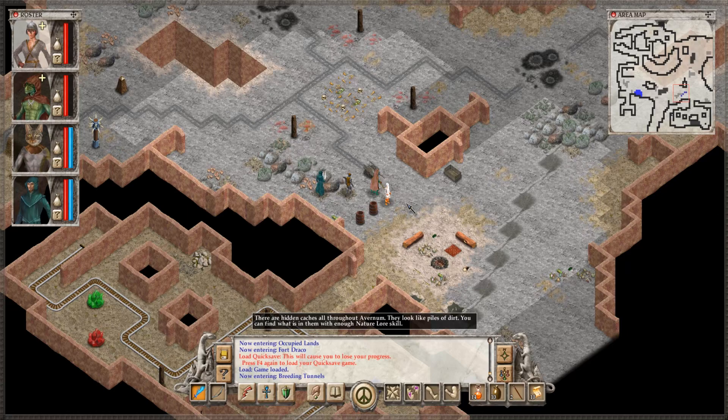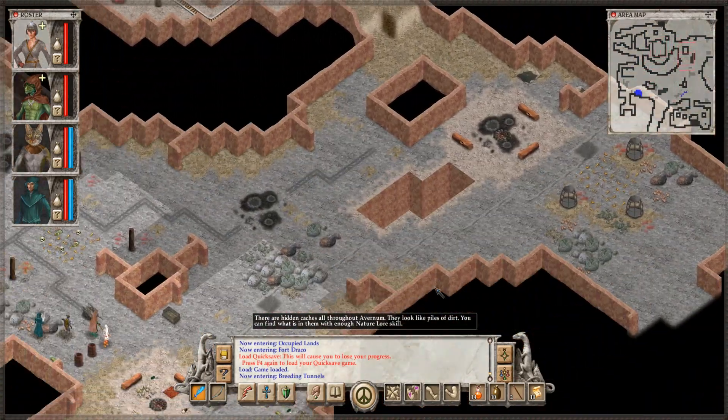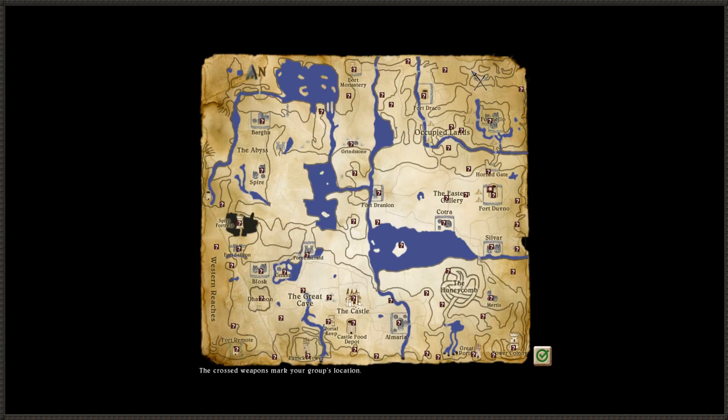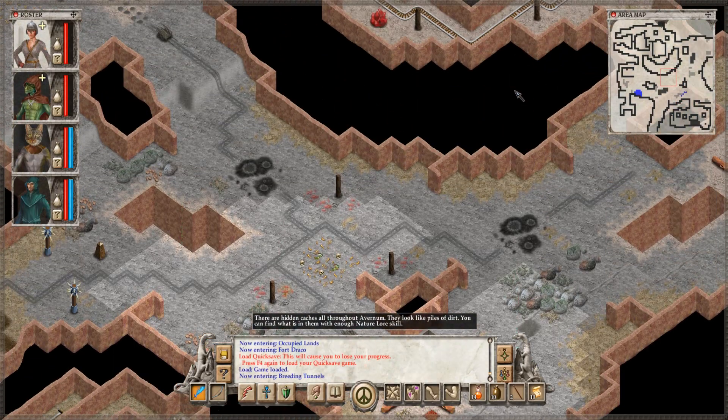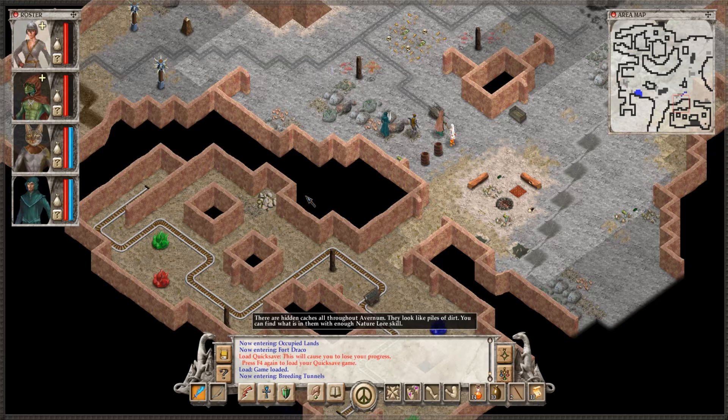Hey everybody, and welcome back to Let's Play Avernum 6. We're back in the breeding tunnels — not breeding grounds or whatever I was calling them. The area isn't even that large; it might really only be two screens worth, and we've already cleared the first one. But we never looked past here, so there's definitely more to do here.